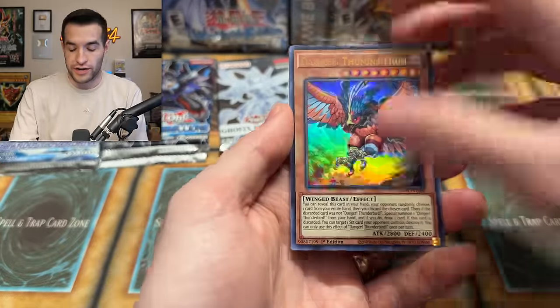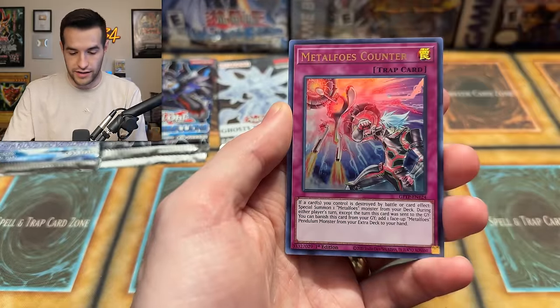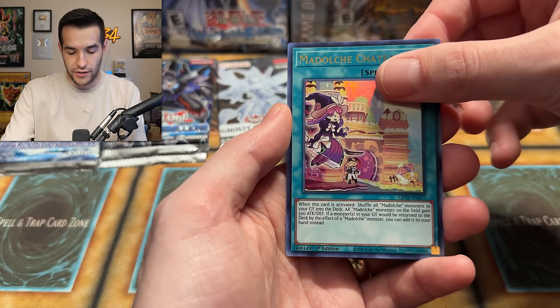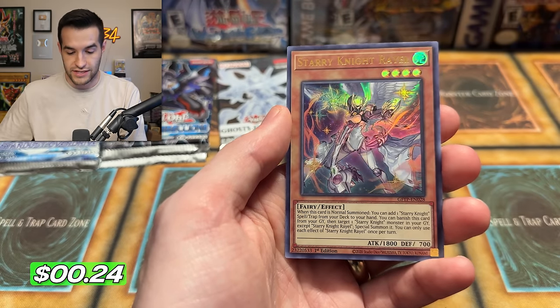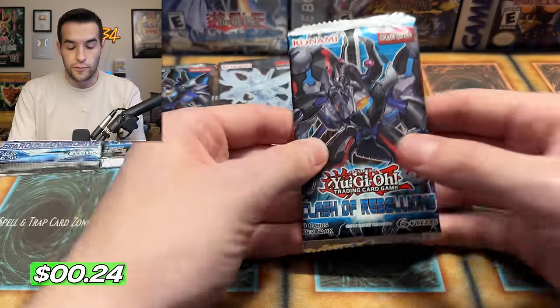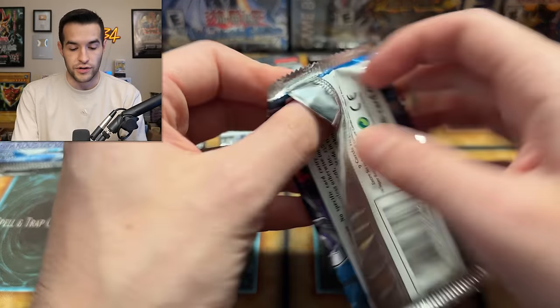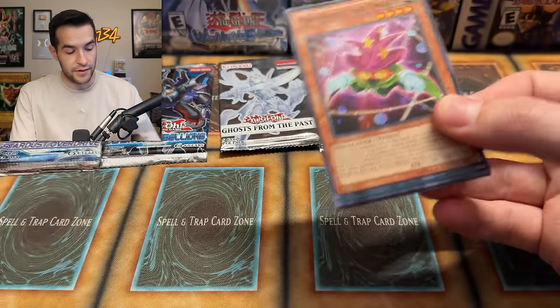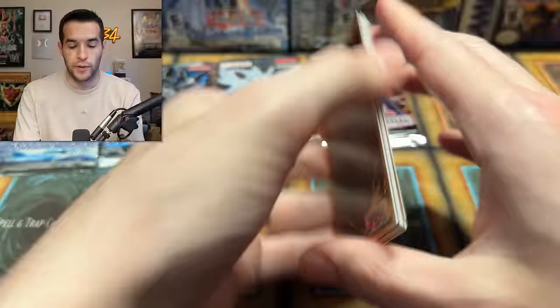Ghost from the Past one — you are definitely not in the lead, you're going to need something here. Get a ghost — if you get a Dark Magician it's basically over, I don't think anybody can win against that. Chateau and Starry Knight Rael — Ghost from the Past has really fallen behind the pack. Clash of Rebellion, two packs left — you got an ultra, which is not bad, but it's definitely not comparing to the top two at the moment.